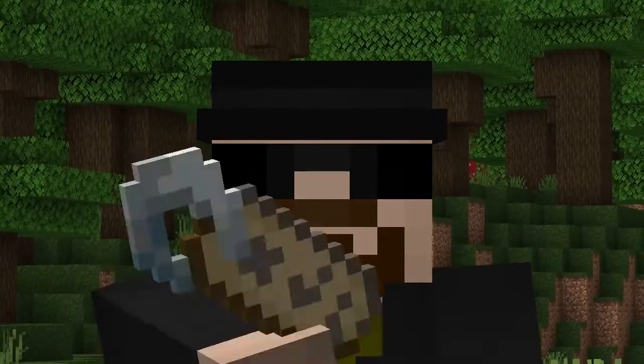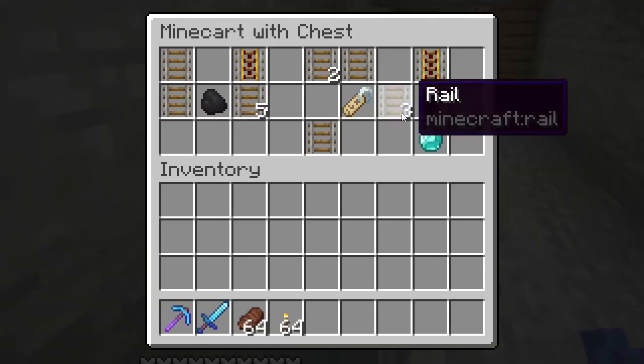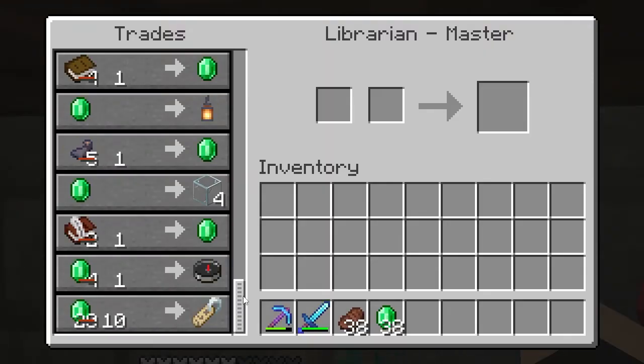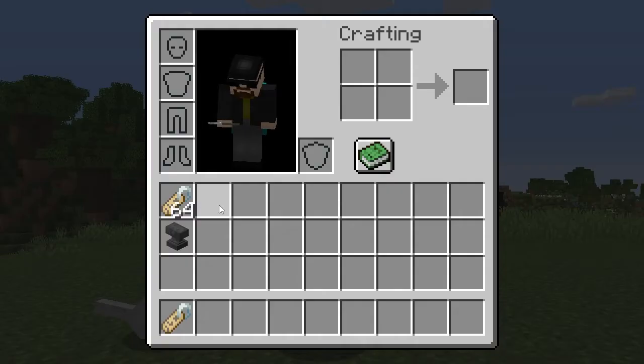I'll put a link to it at the end of this video and in the description below. Basically you can find them by fishing and in chests in dungeons, mineshafts, and woodland mansions, and by trading with a master level librarian villager. In Bedrock Edition you can also find them in buried treasure chests.